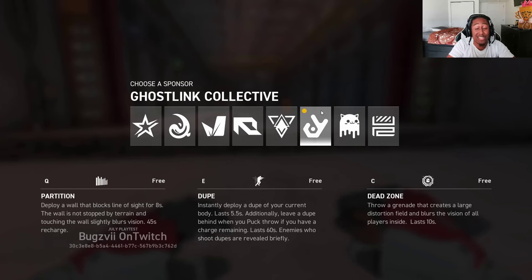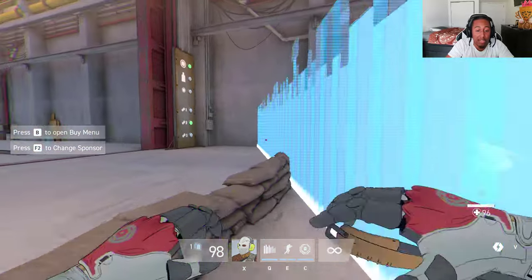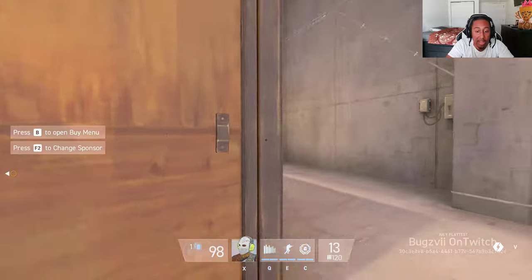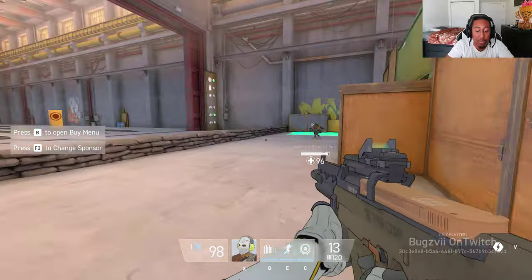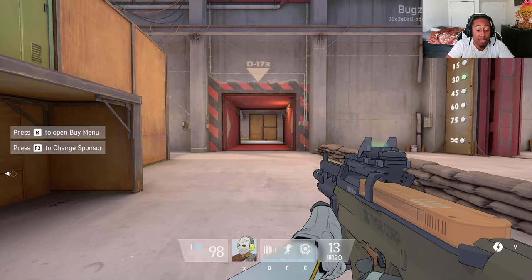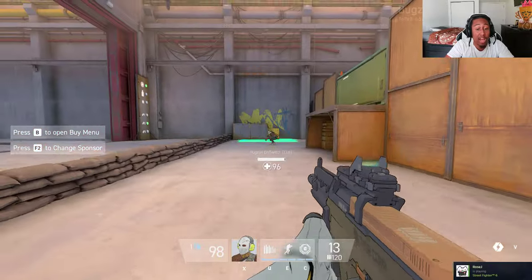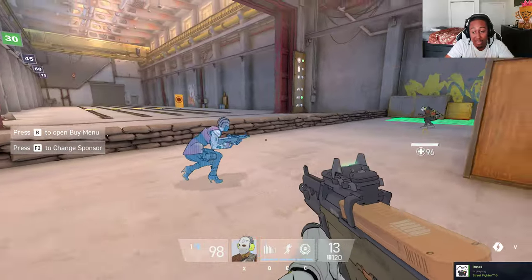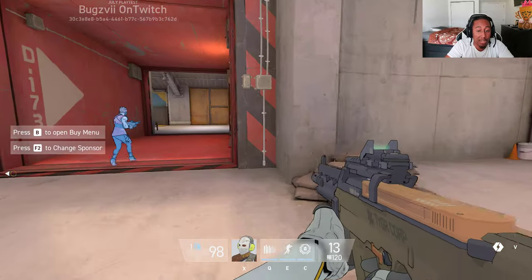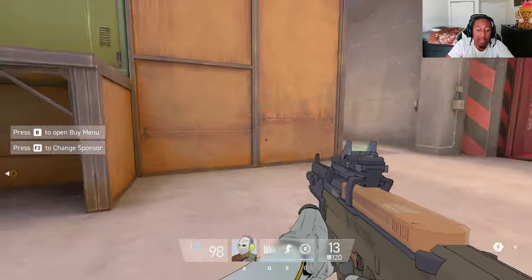If enemies shoot the dupe it will briefly fully reveal where they are — full highlighting through walls. The third ability is Dead Zone — a grenade that creates a large distortion field of blurry vision blocking all players including yourself for 10 seconds. Partition is a straight wall: walk through it and you get blurry, and terrain doesn't stop it. Dupe mimics your movement state — if you're walking, the dupe walks, making sound effects that your enemies can hear. It'll always go straight and gets stopped by terrain.